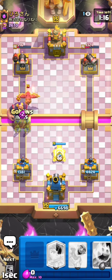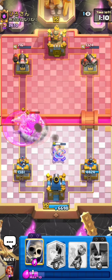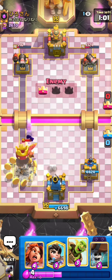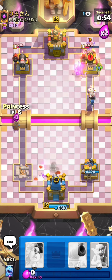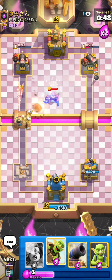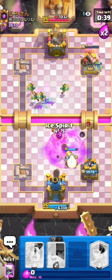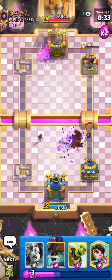He goes for the evil RG, I can just go for my goblins and ice spirit to buy myself a little bit of time. He's gonna take tower here because I have nothing to stop the evil RG and the phoenix at the same time, but it's fine because my right side tower is full HP and both of his towers are really low. I'll predict the Fischer — really good ice spirit right there. He goes really aggressive with the RG but now he can't really defend my barrel.